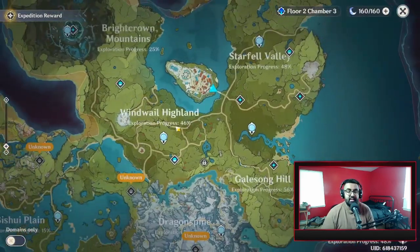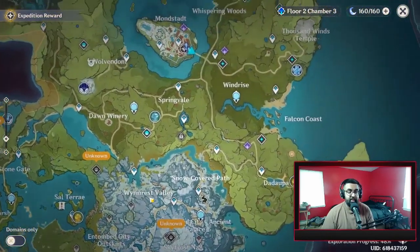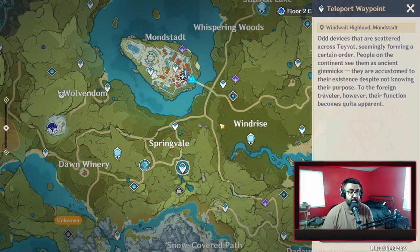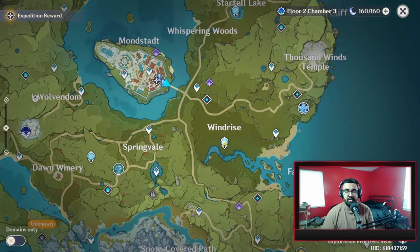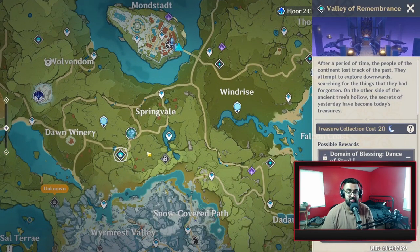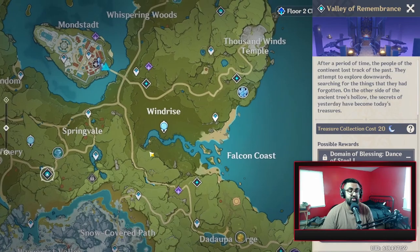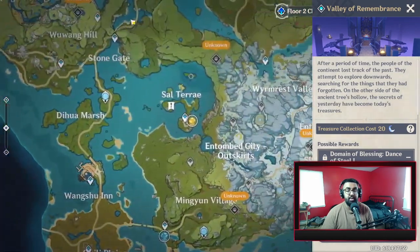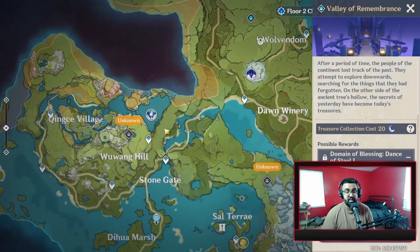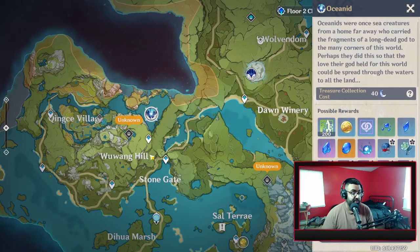The map is fairly large in this game with a lot of areas to discover. An easy way to get primogems is to unlock all the different waypoints — each one gives you 5 primogems. If I unlock a Statue of Seven I get 5 primogems, 5 from teleport waypoints, and unlocking domains also gives primogems. Unlocking a Statue of Seven in each area opens up a lot of the map, so you can see new bosses and other content.